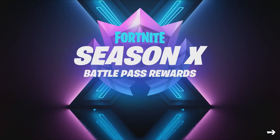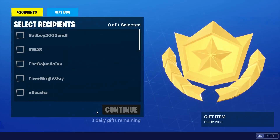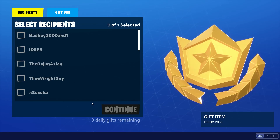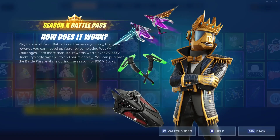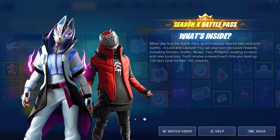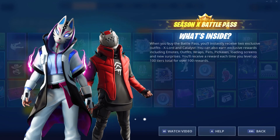A new season means a brand new battle pass full of exclusive rewards. You can now gift battle passes to your friends, which in turn gives you a gift box to use when gifting items from the shop. The battle pass costs 950 V-Bucks, and you'll receive the X-Lord and Catalyst outfits immediately after buying it.